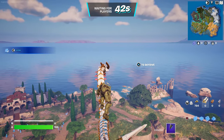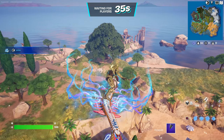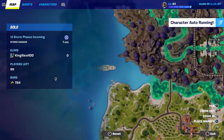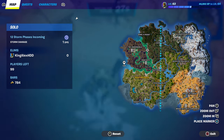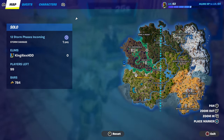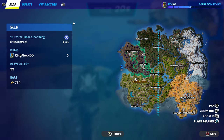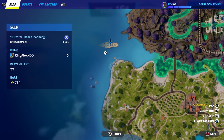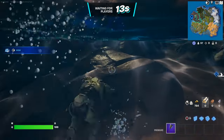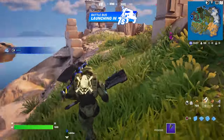We're gonna wait until we spawn from the battle bus. One location I want you guys to go to, to try to get the Midas weapon, is going to be right here on the map — it's on the left side of the map. There's a boat right there.